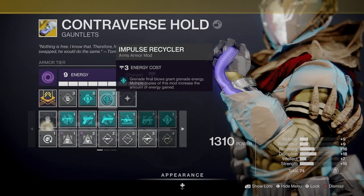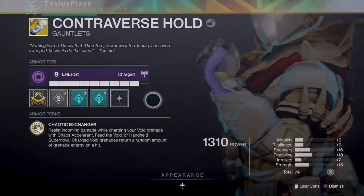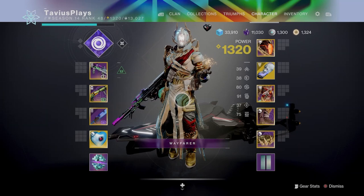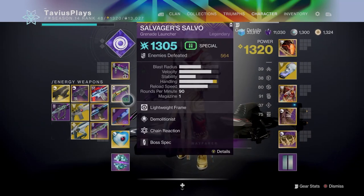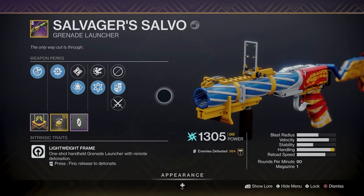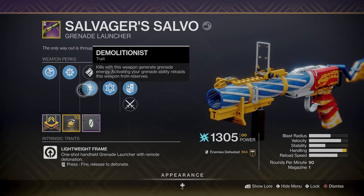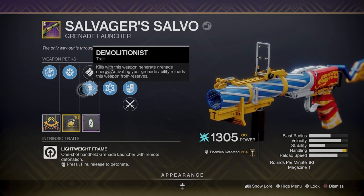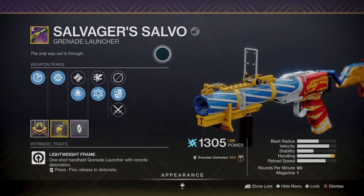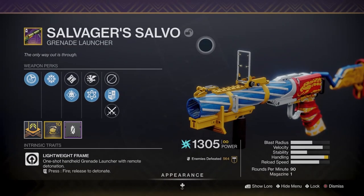If you don't have the resources to masterwork armor, you won't be able to apply as many mods and your Discipline will be lower. This is where some good weapons come into play. When it comes to weapons, as long as you find the type of weapon you like to play with and it has the trait Demolitionist and/or Wellspring, you are set. Demolitionist is a trait found on many weapons, but my favorite is Grenade Launchers — kills with this weapon generate grenade energy, and activating your grenade ability reloads this weapon from reserves. The grenade launcher I like to use is the Salvager's Salvo, which released in Season 13, Season of the Chosen, but most other energy grenade launchers can drop with Demolitionist.